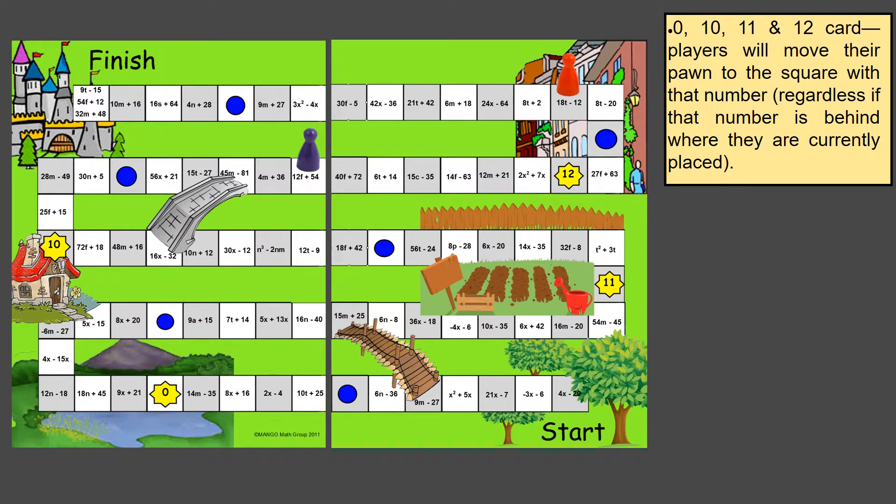If you draw a 0, 10, 11, or 12 card, players move their pawn to that number, which is marked on a bright yellow star. It doesn't matter if the number is in front of or behind you — you must move to that star. For example, if the red player draws a 0, they go all the way back to the 0 star and lose a lot of ground. But if the purple player draws a 12, they move all the way forward to the 12 star and gain ground. This adds a fun element of chance, similar to the game Candyland.